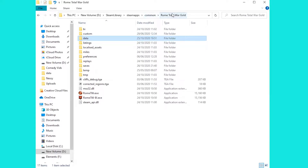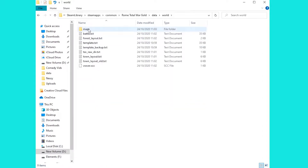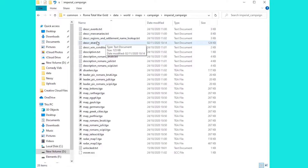But that aside, if you're on the computer version, once you've found where Rome Total War is, you can head inside the data folder, scroll down to world, and we're going to go through maps, campaign, imperial campaign. This takes us to the really important file which is desc_strat.